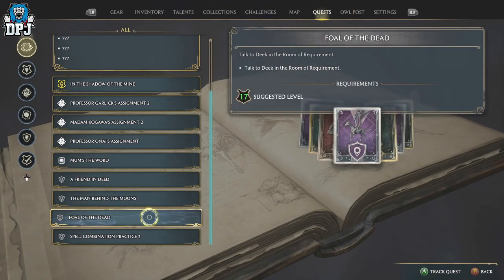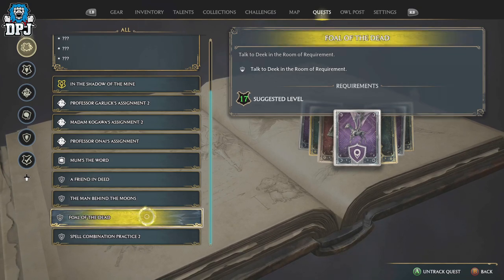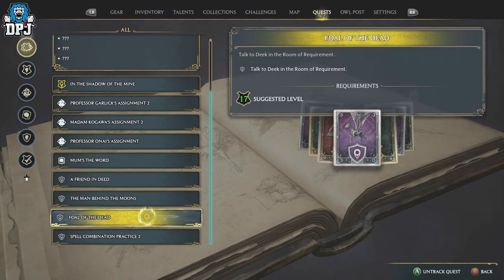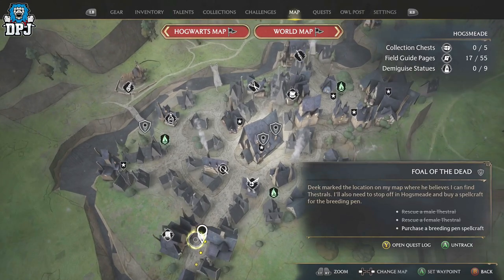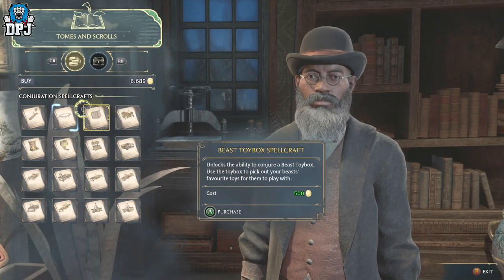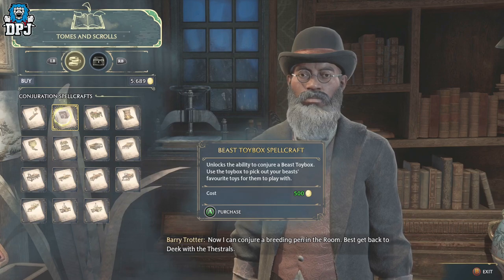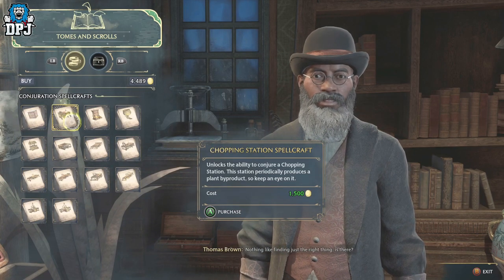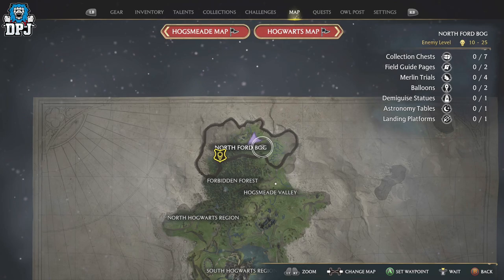There's another quest you need to do for Deek called 'The Foal of the Dead.' This is where you learn about breeding and get the requirements for it. This is tied to the main quest line, so if it hasn't popped up yet, keep progressing. Main quests can also be tied to levels, so go out and level up. In this quest, you're required to go out and buy a breeding pen from Hogsmeade, as well as capture Fwoopers so Deek can teach you how to breed.